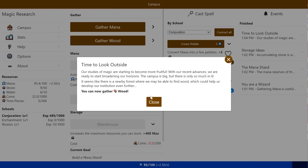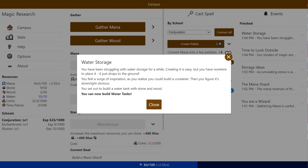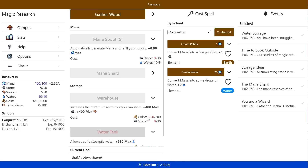Our studies of magic are starting to become more fruitful. With our recent advances, we're already broadening our horizons. The campus is big, but there's only so much in it. There's a nearby forest where we may be able to find wood, which would help develop our institution further. We can gather wood. We want to create some water too — been struggling with water storage. Creating it is easy, but you have nowhere to place it; it just drops to the ground. You feel a surge of inspiration — you could build a container. You can build a water tank with some stone and wood.